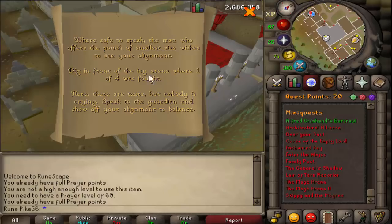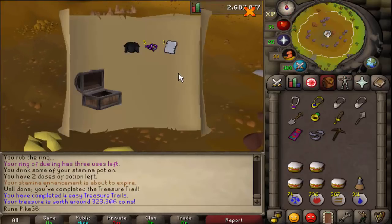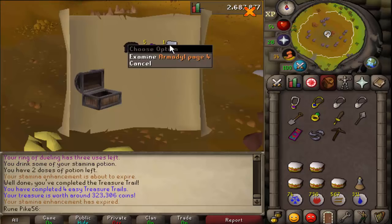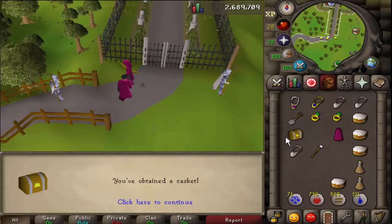It's a master clue scroll - wow! We'll have to save that for another time when we're a higher level. Number four reward - first page! That's good, see what I mean? 323k - that's what we're talking about, only four clue scrolls. It's one of the better ones.